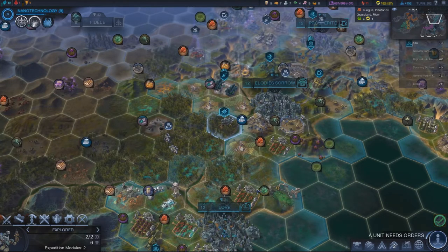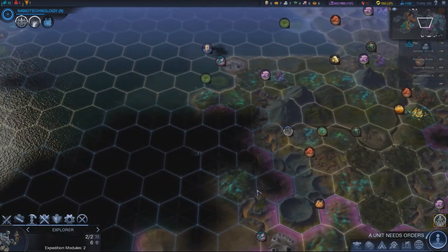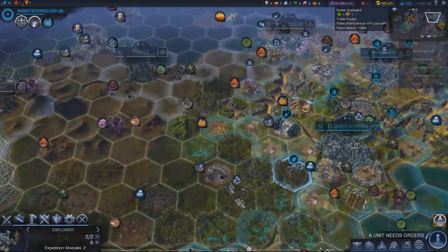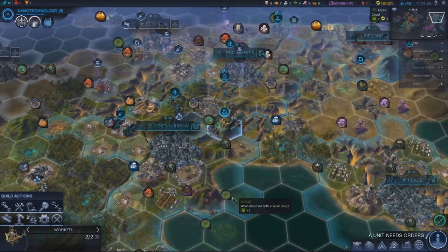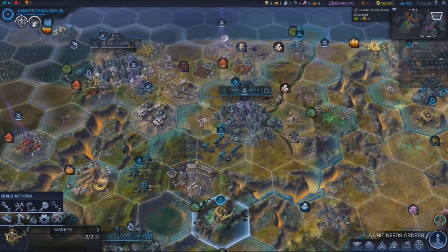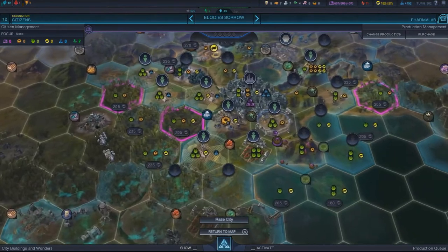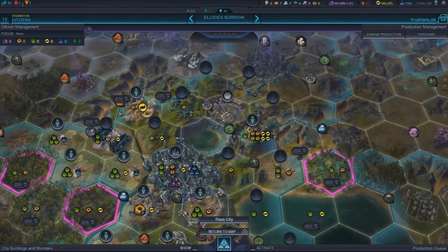Let's explore. I think he was gonna head in this general direction, so let's just go that way. The worker's finished. Let's see — salt has a quarry, there's nothing there really. Do we have a geothermal? We do.